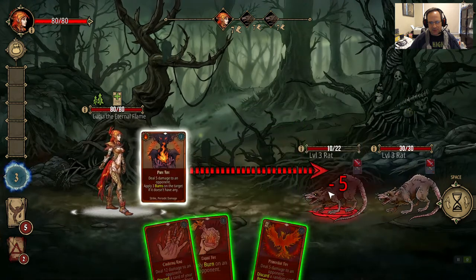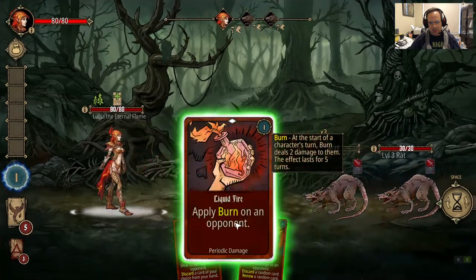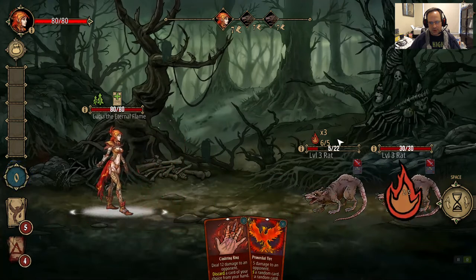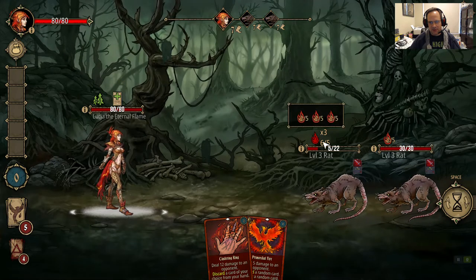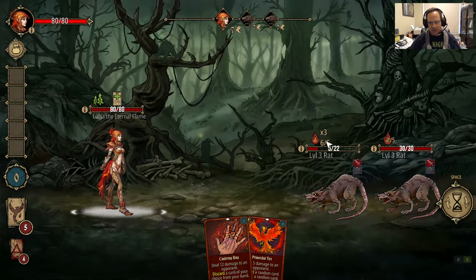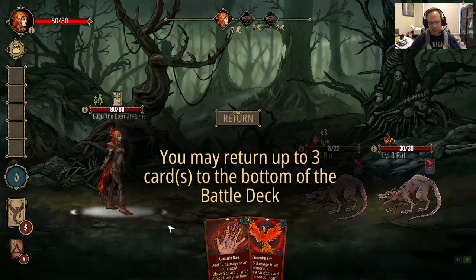Now they both have debuffs on them — this one is getting 2 damage for 5 turns, this one is getting 6 damage for 5 turns. This one is going to die this round. This takes six points of damage. This one's going to hit me for eight, and then we will go to the next round. Now I get to balance my deck by cycling cards to the bottom of my deck. Phoenix Strike is pretty useless for me, so I'm going to cycle that down.